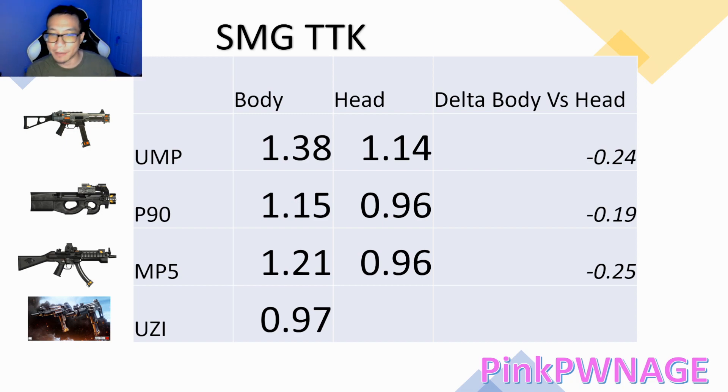That 0.96 is the fastest on this entire table, tied with the MP5, which is very interesting. The MP5 has a 1.21 second time to kill for the body, which is actually slower than the P90, but no shock to anyone, it's better than the UMP. When you hit all headshots with the MP5 — which is actually easier to do since you have a wonderful scope — you're going to get the fastest time to kill here with 0.96.